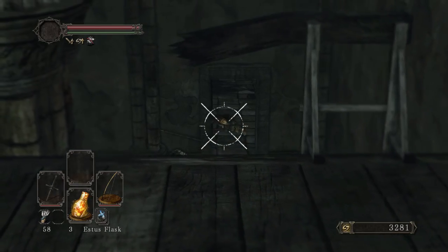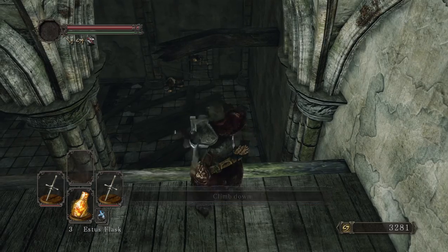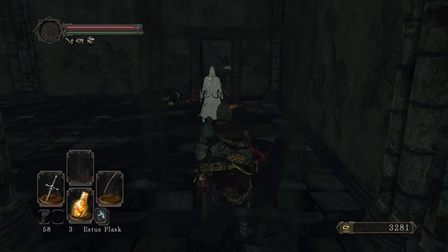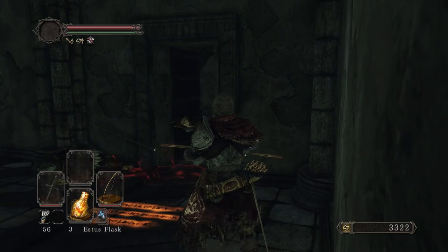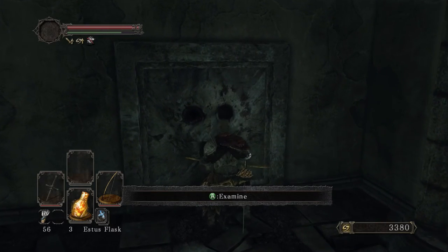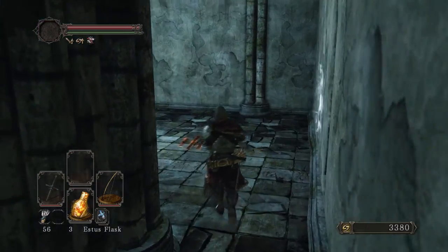Anybody else? I don't see any. Should be fine - I know there's like two or three of them. Won't be surprised if they ambush me, but let's take it nice and slowly. It's really dark in here, man. I remember over there I was trying to open the wall - I thought there was a hidden wall here, but nope, it's the Pharros stone.